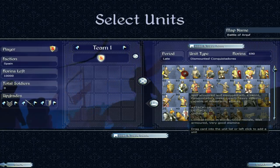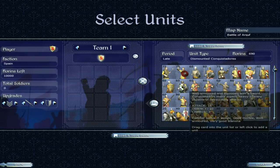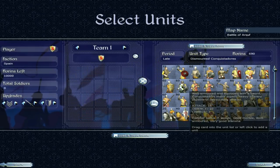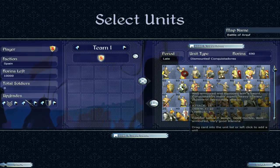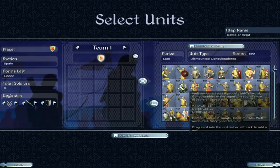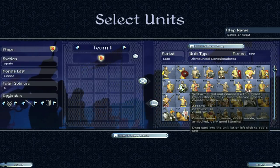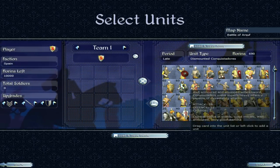Then we have dismounted conquistadors. A 16 attack — definitely an upgrade — and 22 defence. Well armoured, very good stamina, good morale. These guys are going to be hard to break down. They can pack a punch and are capable of devastating attacks. Armour gets more and more important as the game goes along because you start going against armour-piercing troops, but these guys can still stand up to and deal a lot of damage.